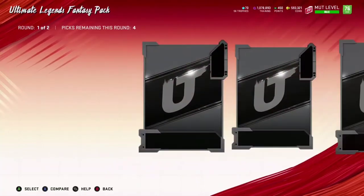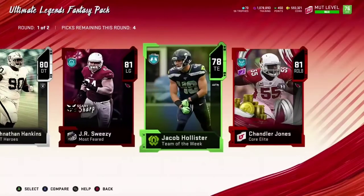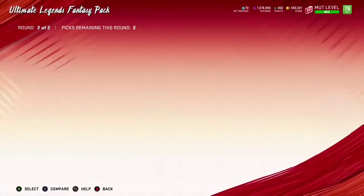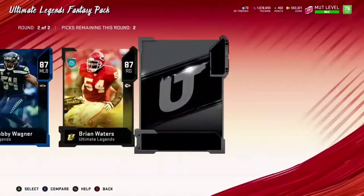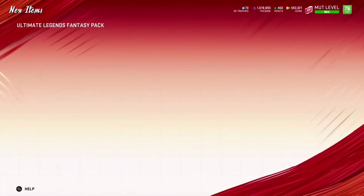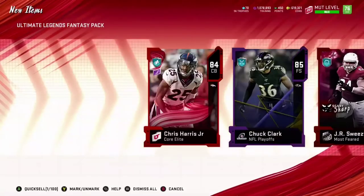I'm gonna do some sort of a pack-and-play but start it off a little bit different. Most people start with nothing, open some gold packs and just see what they can get. I'm just gonna take the coins I made from selling my original team — that was a 98 overall — and see if we can get something lucky. I'm gonna open up these legends fantasy packs, and whatever we have left I might go right into the all pro packs. I did get an 81 Chandler Jones, which is gonna help for the coins.